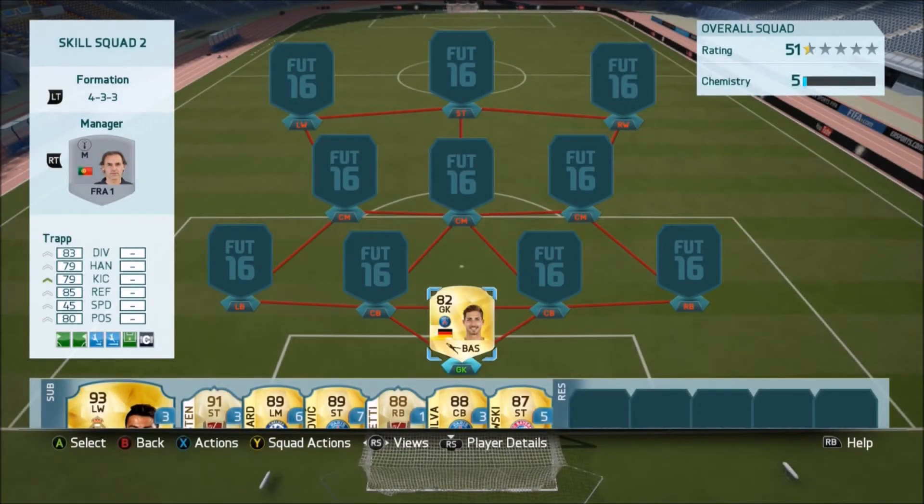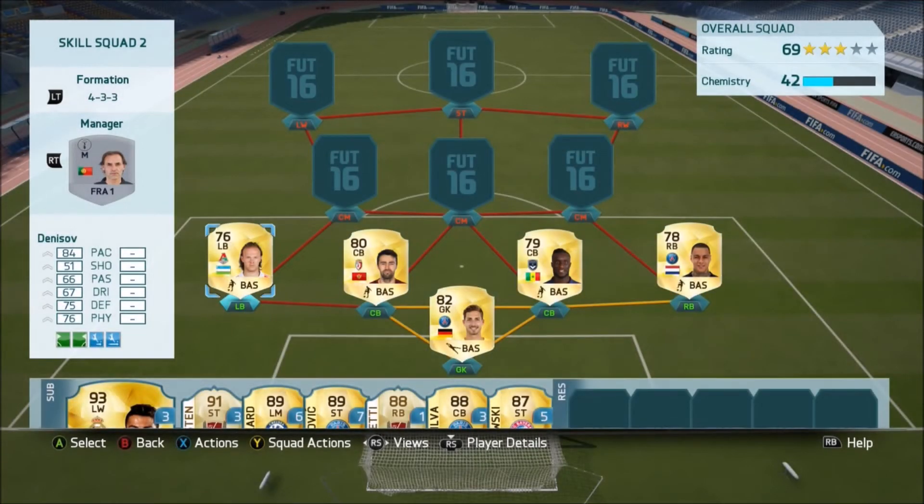Starting off in goal, we've got Trap. I hadn't used him until I actually tried out this team, and he is awesome. He's got really good diving, good handling, decent kicking, and really good reflexes and positioning too. He's a great player for chemistry as well, linking between the Liga and the Bundesliga. However, in this team here we're just going to be using the French Liga.